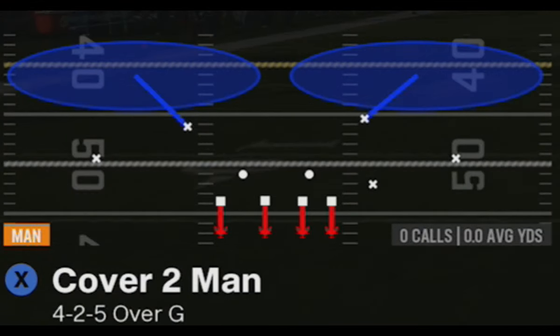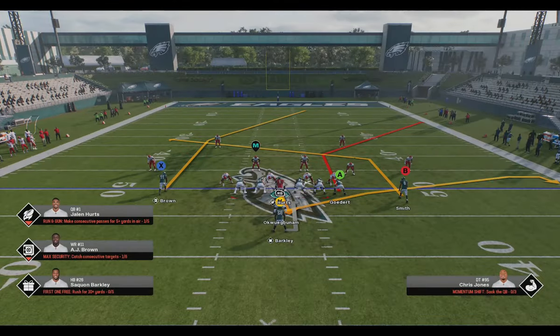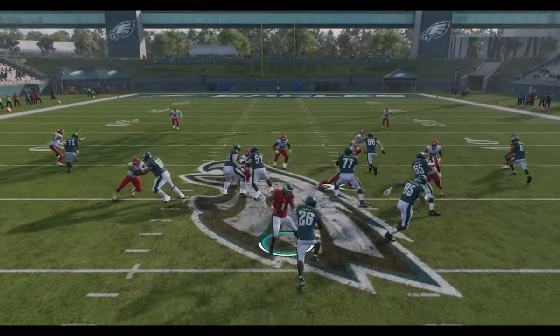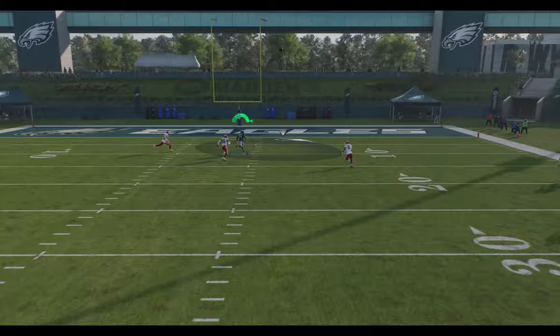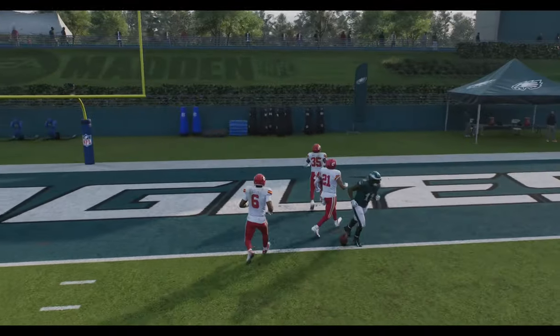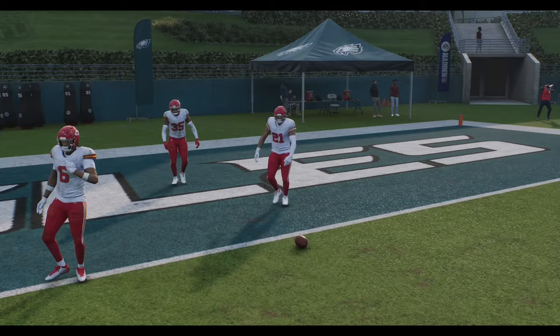Last but not least, we have cover two man. This is another play where you don't really need any adjustments, as you have inside leverage at the start of the play, meaning the receiver can't get jammed. He'll just split the safeties easily for another easy one-play touchdown — beating every single defense in the game.